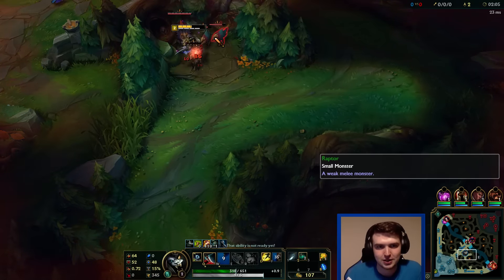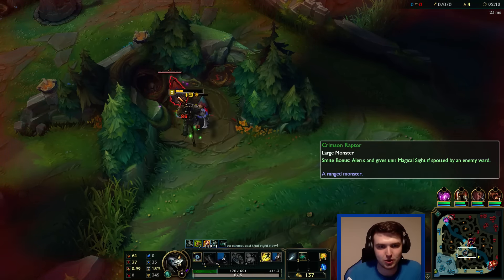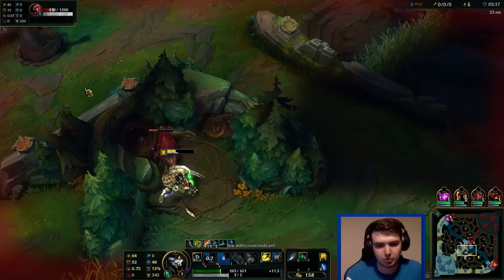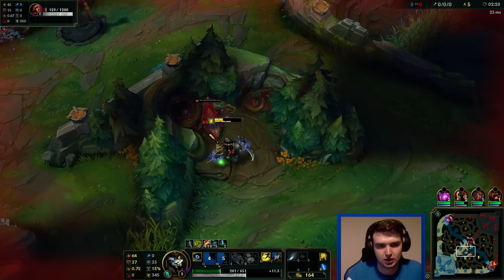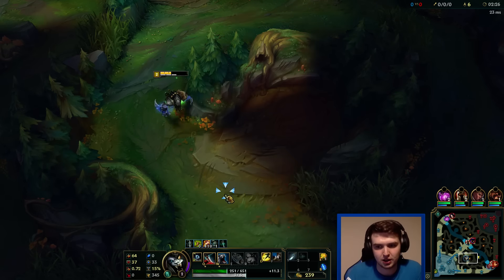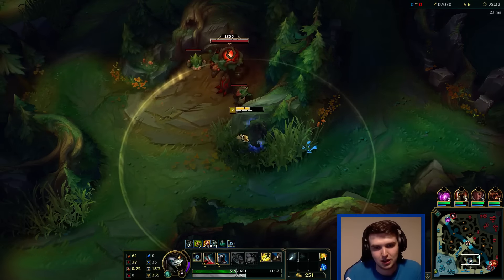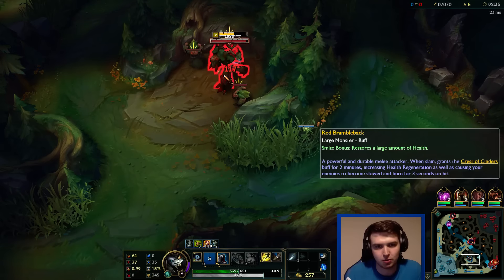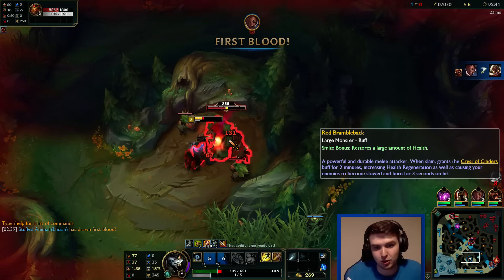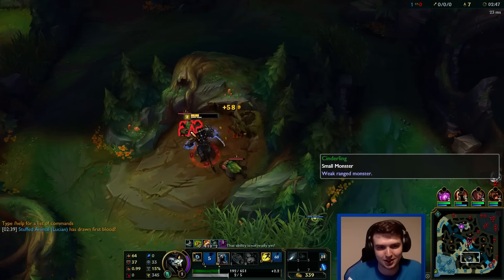Let's just see what I can do. I'm not even going to kill these camps, am I? I had this issue last time and thought maybe I was taking the wrong runes. Alright, I might have to just base after my first clear or something. Vi could actually be in this bush and could just kill me right now — thankfully she's not. I don't know why I face-checked that.